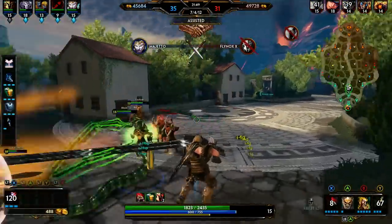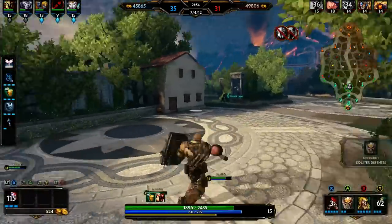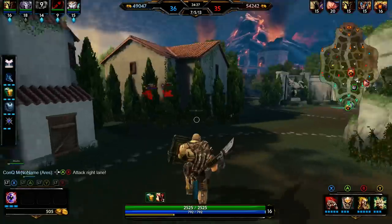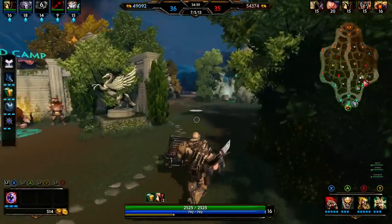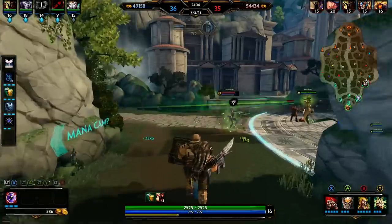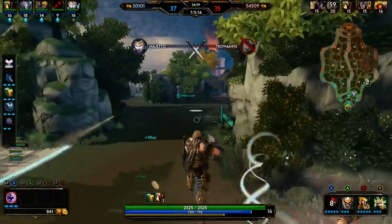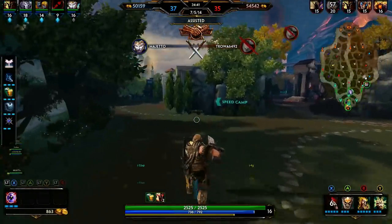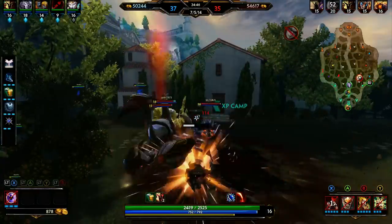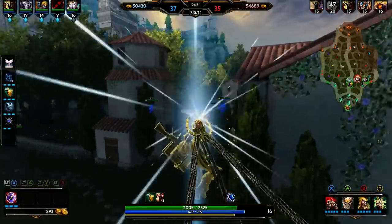You'll see that there are towers, then phoenixes, and then the titan at the enemy base — it's the same on our side as well. Basically, how you win this game is you push down the towers, push down the phoenixes, and then kill the titan. If you are under any of those objectives and there are no friendly minions, they will prioritize attacking you. If you attack an enemy god under them, they will switch from prioritizing friendly minions to you.